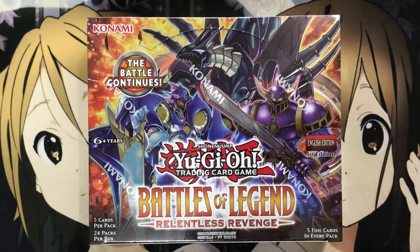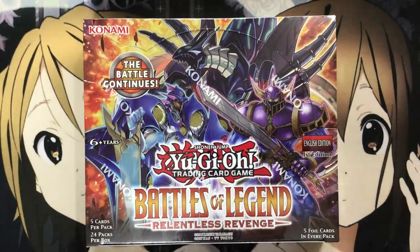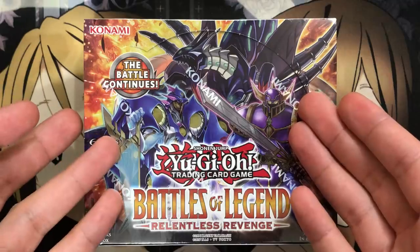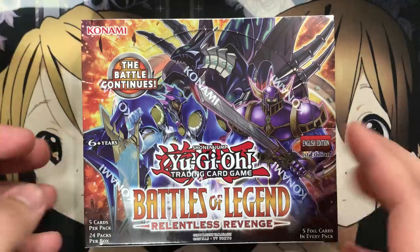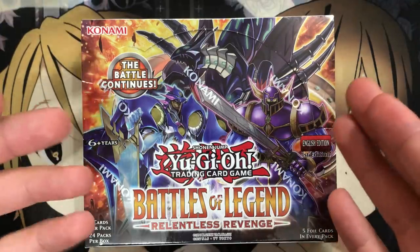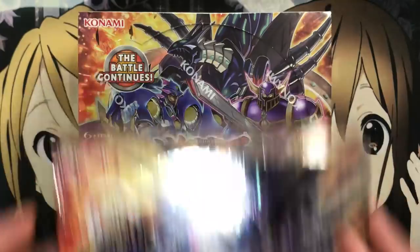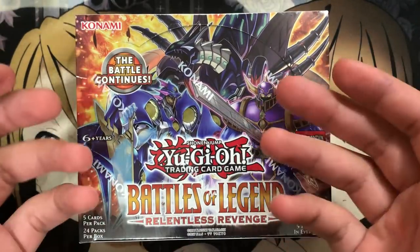Hey YouTube, Kira Twig here, bringing you guys my Yu-Gi-Oh! Battles of Legend Relentless Revenge Booster Box Opening. I'm very excited for this set. There's a lot of good cards announced these past couple weeks, including awesome new cards, number cards, and rocket support in the form of the Topologic and the Boralode. This might be the first time I've ever done a double box opening, opening two boxes in one video. I really like this set and wanted to invest as much as I could, because I'm not sure how long this set's going to be around.